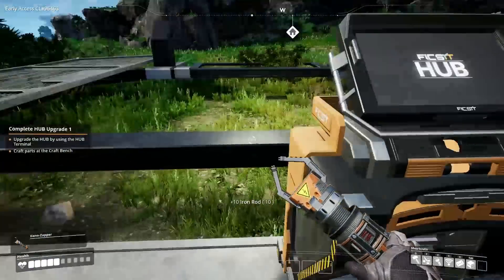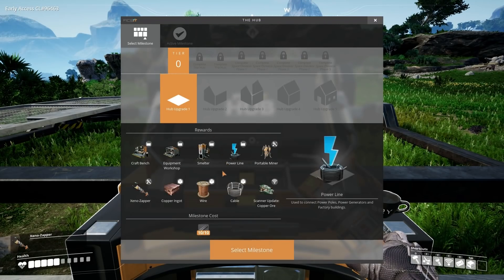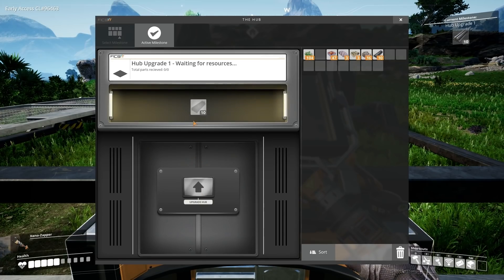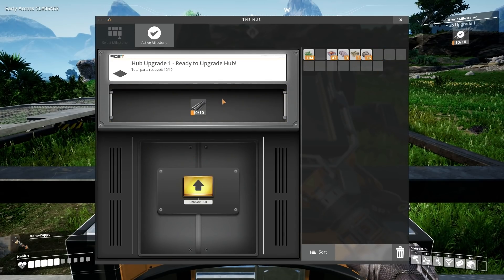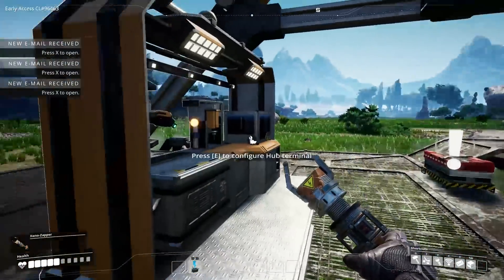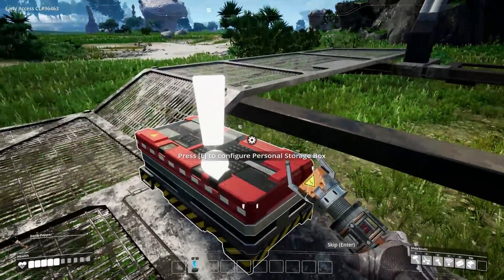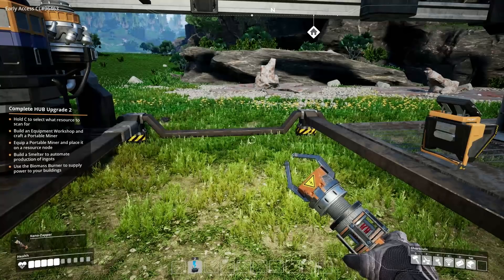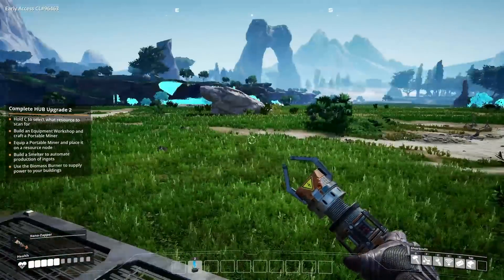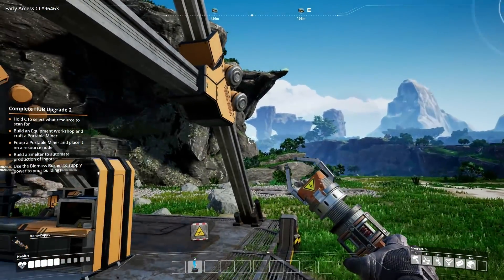They're a lot quicker. Upgrade one - yes. I have to drag them in. Upgrade! Boom, magic. New buildings, new equipment, new parts, new scannable resources. Hold C to select what to scan for - copper, I guess. There's copper over there. Gotcha.